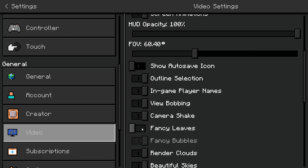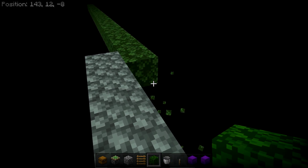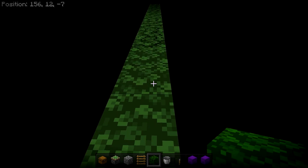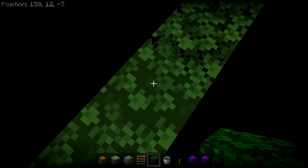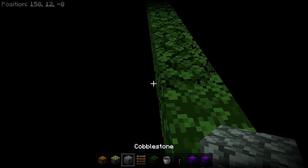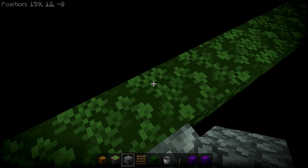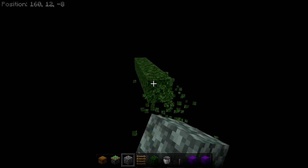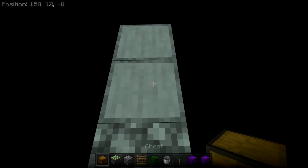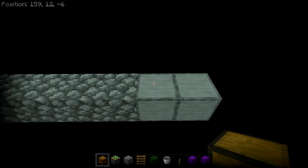Go to Settings, then Video, and scroll down until you see Fancy Leaves - turn that off for now. Break one of the leaf blocks and you'll see the leaves get updated. Keep going until you can see the old-style leaves next to the fancy leaves - that boundary marks a chunk border between those two blocks. Mark that spot by placing two blocks so you know the chunk border is between them. Then remove the leaf blocks and connect the platform back to the original one.